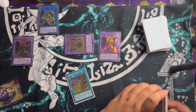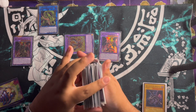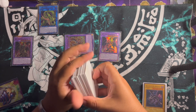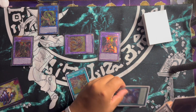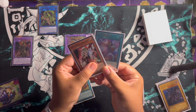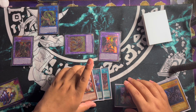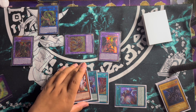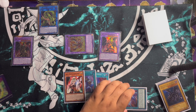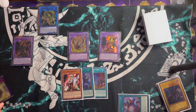Now let's say for fun we banish Soul Servant from the graveyard to draw two. Wow, that's actually pretty good - I'm also playing Ghost Ogre. Definitely a big meta hand trap and great for Konami to put a meta hand trap within the format right now. This board is actually pretty stacked - put Dragoon to attack and you have a lot of damage on board. That was a really great first hand! Let's get straight to the second one.